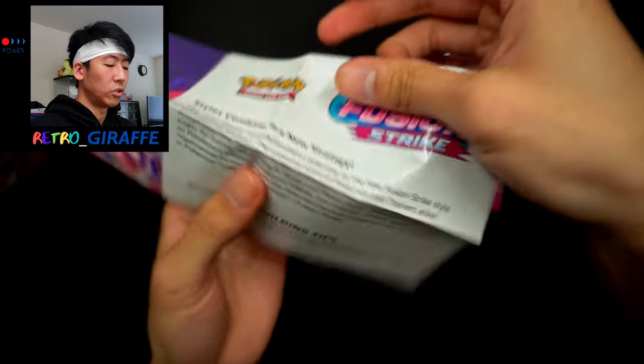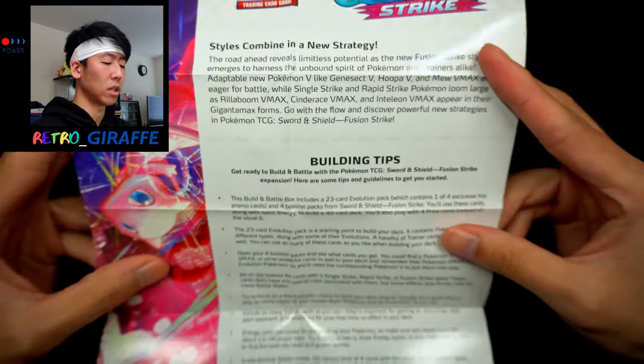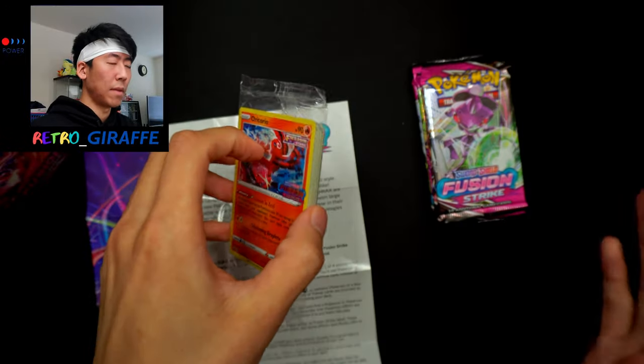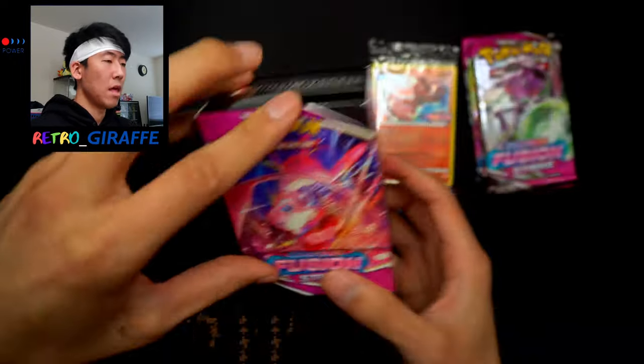Looking at the pamphlet, it says 'Fusion Strike' at the top and 'Styles combined in a new strategy,' giving building tips. For these events you combine the deck with your four booster packs to make roughly a 40-card deck. If you guys haven't gone to a pre-release event I would highly recommend it — it's very casual and a very low barrier to entry, great if you want to dabble in the TCG.